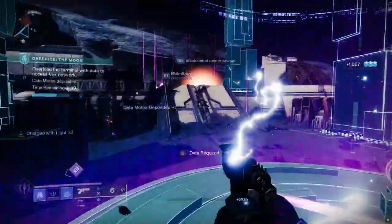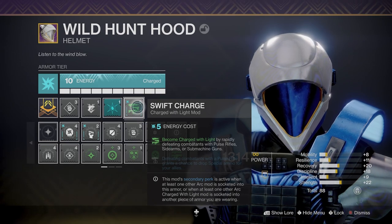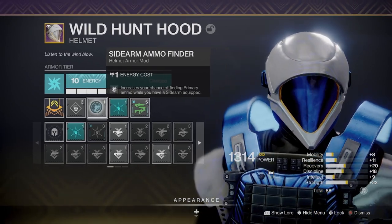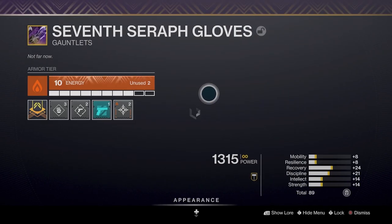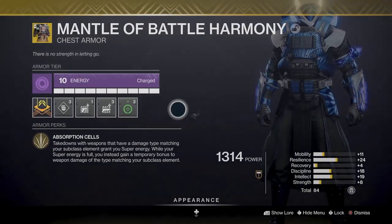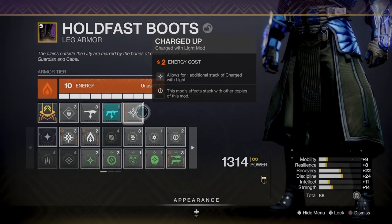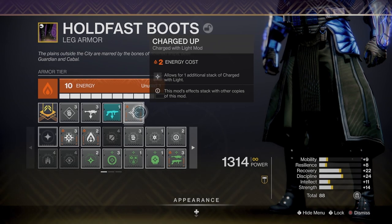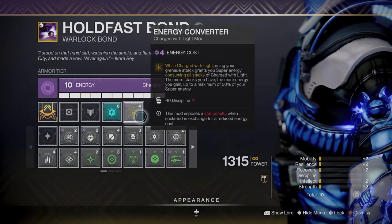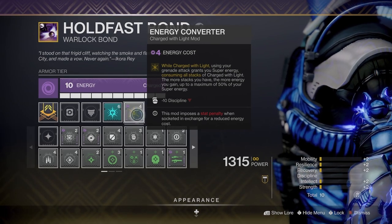Let's talk about the mods we're using. On each armor piece I have discipline slotted for a grenade, but on my helmet we've got Swift Charge, which grants us Charged with Light by rapidly defeating enemies with sidearms. I also have Ashes to Assets for super energy by grenade kills and a sidearm ammo finder. On my arms I have Charged Up, which grants an additional stack of Charged with Light, and sidearm loader. On my chest piece I have Taking Charge, which grants us Charged with Light by picking up orbs of power. For the legs I slotted another Charged Up to raise my Charged with Light stacks to 4. Those 4 stacks of Charged with Light are going to be converted to super energy with the Energy Converter mod on my class item. While Charged with Light, using your grenade attack grants you super energy, consuming all stacks. The more stacks you have the more energy you gain, up to a maximum of 50% of your super energy.